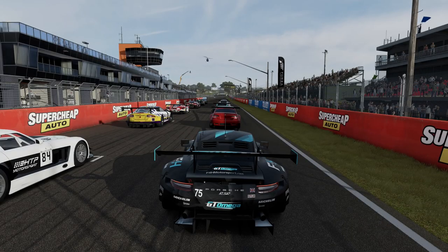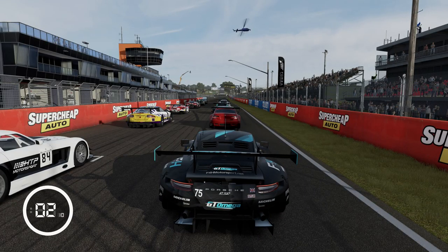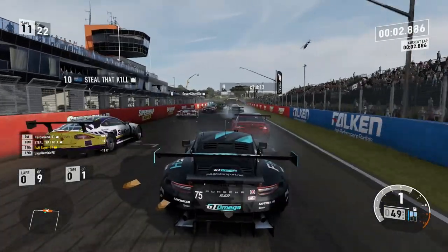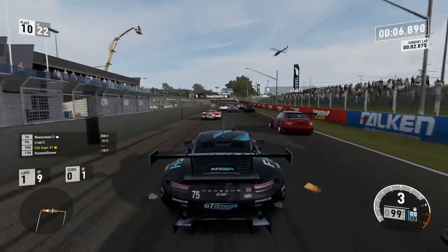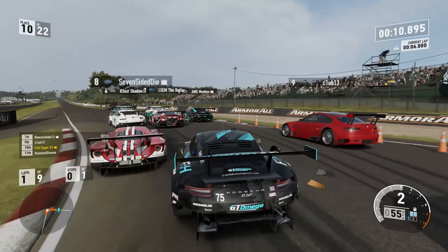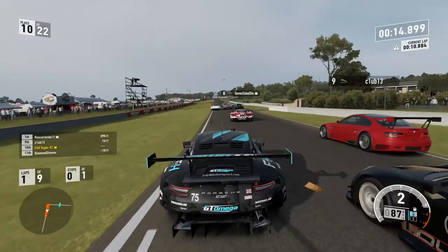Hello viewers, Super GT here. Welcome to Forza Crash Simulator 7 — or whatever you want to call it — going for a race around Bathurst, to give it its proper name. So into turn one, typically a chaotic corner, we get a bit of a bump from behind and a bit of a bump from the side while we all progress nicely.